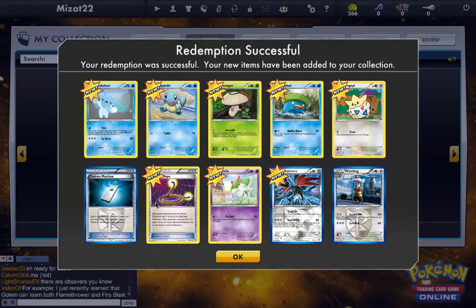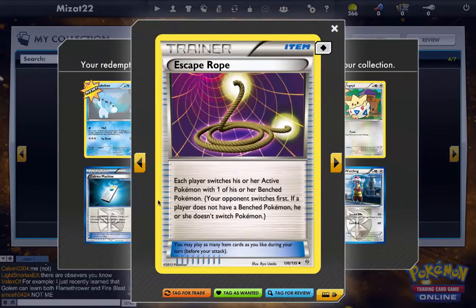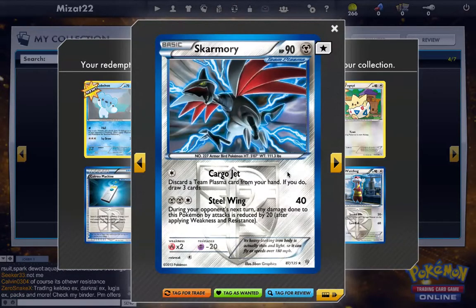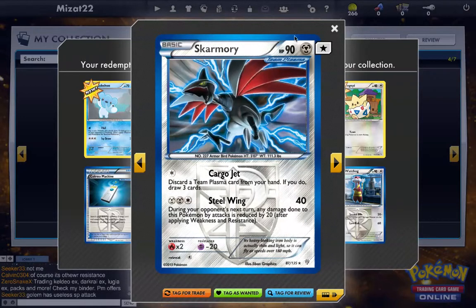I got a Restream deck right now with so many Fire Energies in it. I have it recorded — it's like a 38-minute long game. Switch one of your opponent's bench Pokemon to the Defending Pokemon — that's a decent card. So this is what it's about, guys: the TCG. You get packs. I got all these codes off of eBay and had to type all of them in. Each player switches his or her active Pokemon.